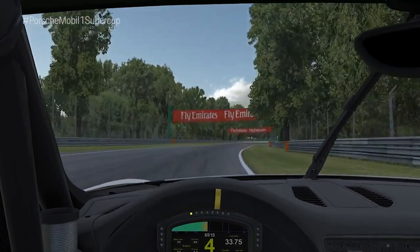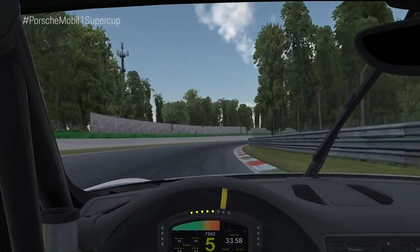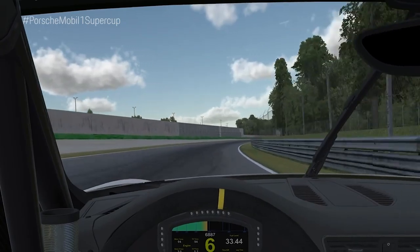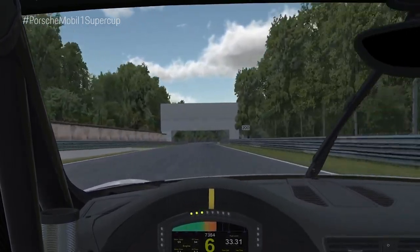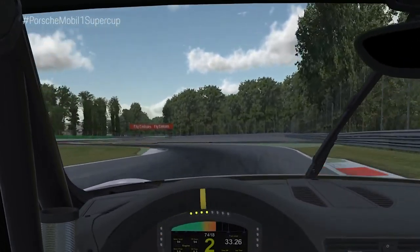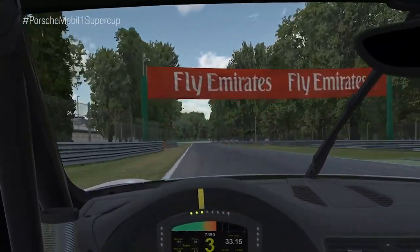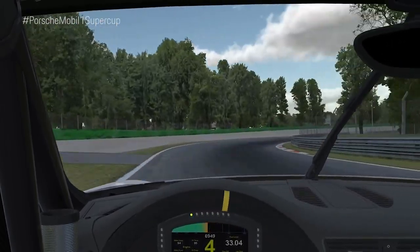Now we are on the second long straight, coming into a flat easy corner again in sixth gear, and we're going down to second for the second chicane. I try to prepare my car for braking again after the 200 meter board, down to second gear, using the left curb as much as possible, and being more gentle on the second element because it can damage your car.